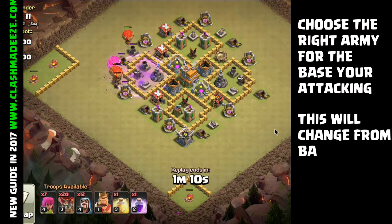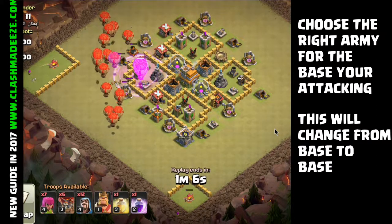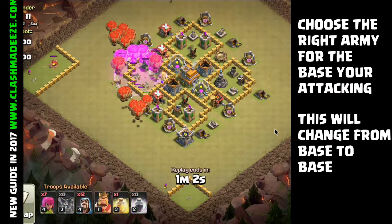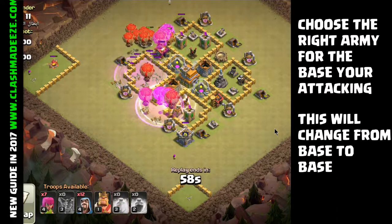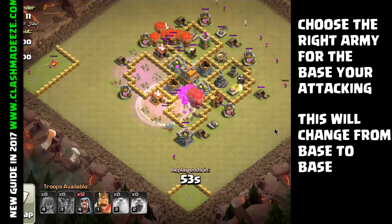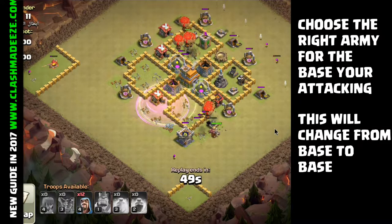Let's break down the very first part of our three-star attack, which is the planning stages. You'll notice in the background we have a bunch of different attacks going on — we started off with kind of low-level attacks and we're working our way up. At the end of the video we'll have a couple of Town Hall 11 attacks, so it's gonna be a wide range of different attacks in the background, though I'm not gonna go play-by-play on them.